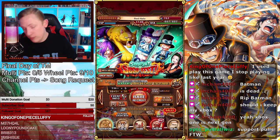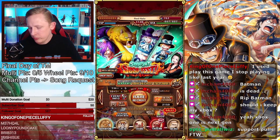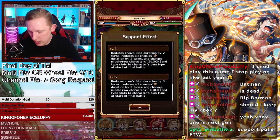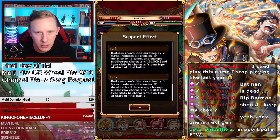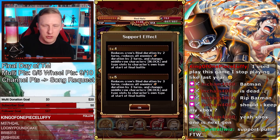Support new unit — very good. Goes on a threshold and bind reduction. Very, very good unit. Let me go check it really quick while we're here. So here it is: reduce bind by three, threshold by three, changes mid-row to all characters block and type slots their own type at the start of the final battle.